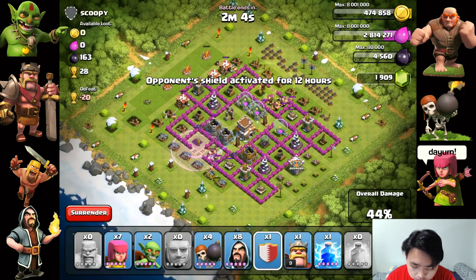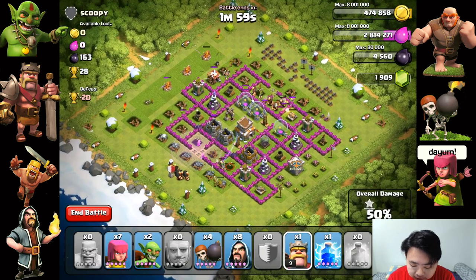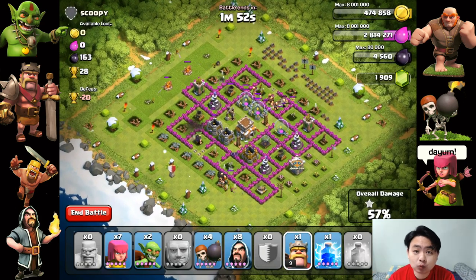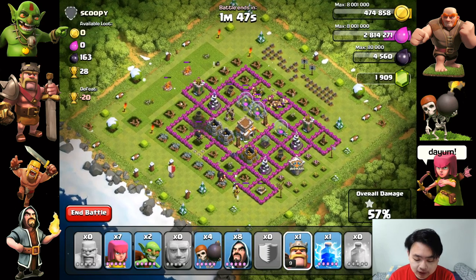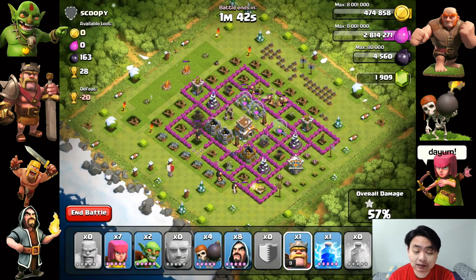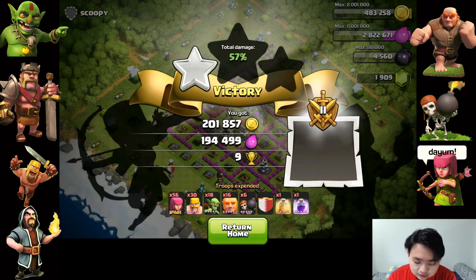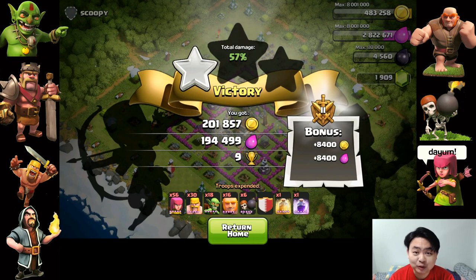I've already got all the resources — all I need is 50%. I'm just going to leave it as it is and not deploy any more troops. This is one way you can get the majority of the resources in a lazy farm target — get as many elixir collectors and gold mines as you can. I'm going to end the battle because I already got 50%. I got 201,000 gold and 194,000 elixir, which is alright.